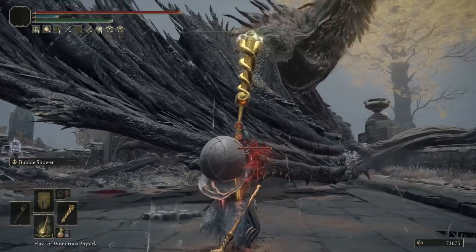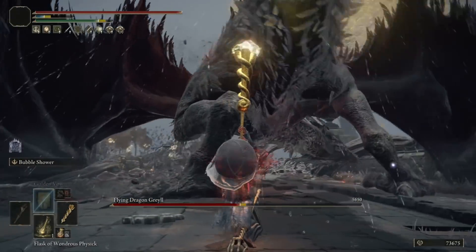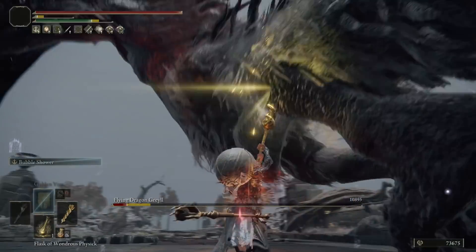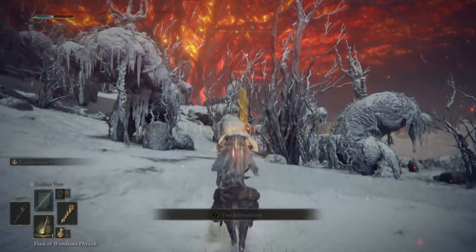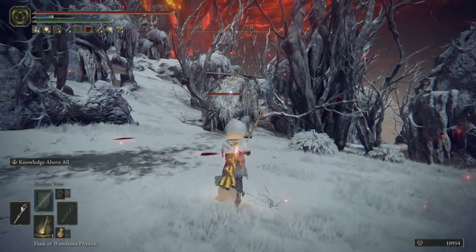Ever since I've come across the Envoy enemies in Elden Ring, I have felt a bit of an affinity towards them. They're extremely round, and I love round things, and they are musicians, which I am too. They blow bubbles as a form of combat, which is silly, and I love silly stuff — but what if I told you one of these silly stuffs was actually an extremely ridiculously powerful stuff.